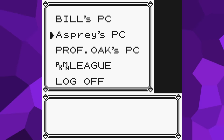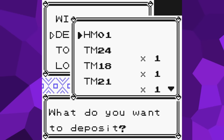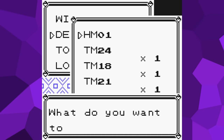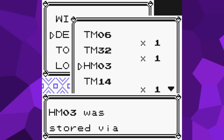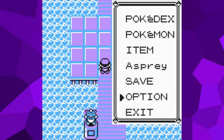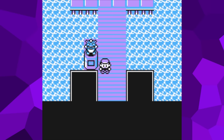In Generation 1, key items can be deposited into the PC, so unlike all future games, you can completely cut off access to things like HMs. There will be no way for the player to reclaim their key items until they exit the Elite Four chambers. Something important to note is that the battle animations will be turned off, and the text speed will be on the fastest setting. If the goal is to see how long it would take someone to speedrun the escape, we need to test everything with the same settings they'd be most likely to use.